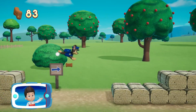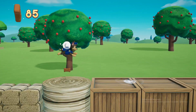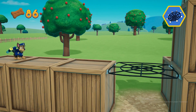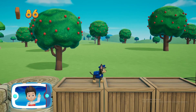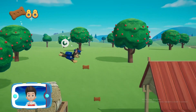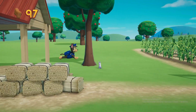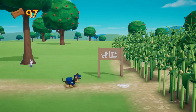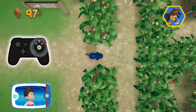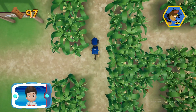Find and select all the pup treats that you can. Pick the pup ability. You can press the A button to help Chase follow the scent trail to reach the exit to the maze.